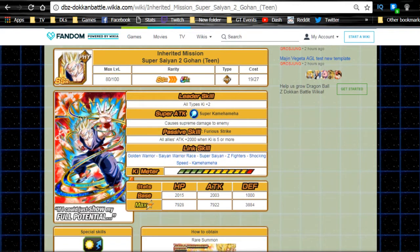As I mentioned last night in my team building guide, if you didn't pay attention all the way towards the end, the Ultimate Gohan on the JP side — this Gohan wasn't getting a Dokkan awakening. I'm going to be focusing on that today, so that's what we're working on right now.